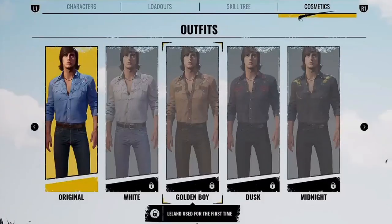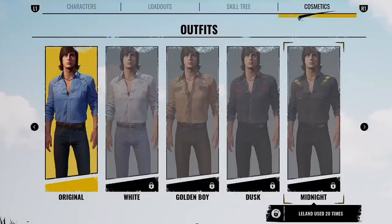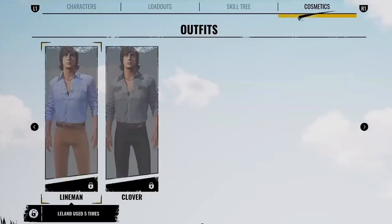Next up is Leland. We have Original, White, Golden Boy, and Dusk — all unlocked by using Leland for the first time. Midnight requires using Leland 20 times, Lineman requires five times, and Clover requires 10 times.